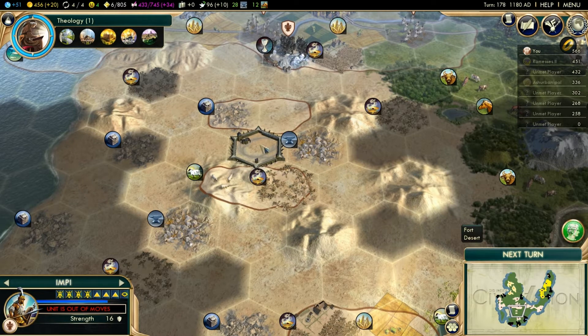Also, if the fort is left abandoned like this, an enemy unit can come in and claim it and make the fort their own.